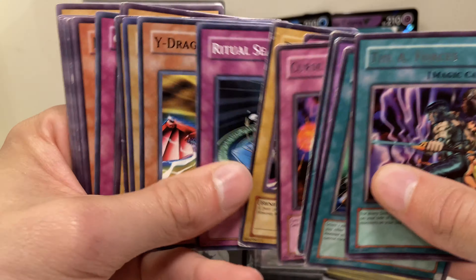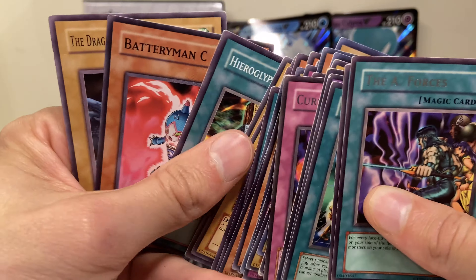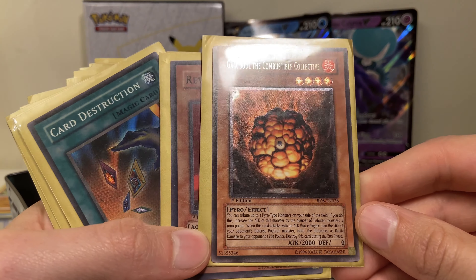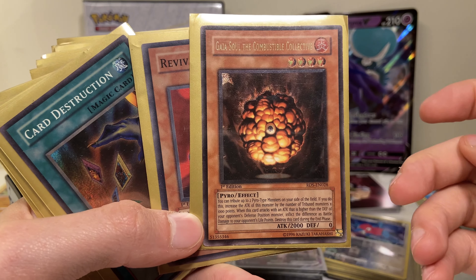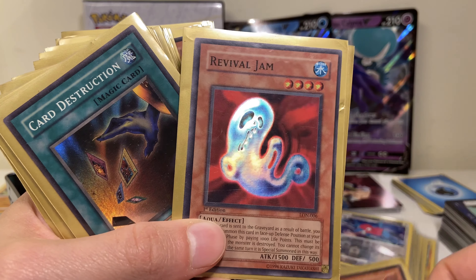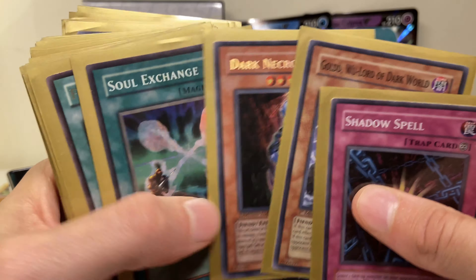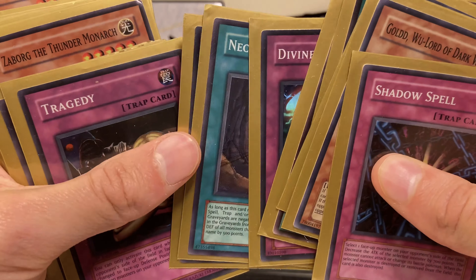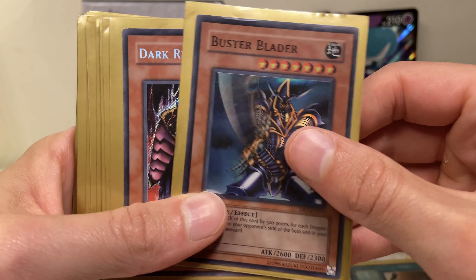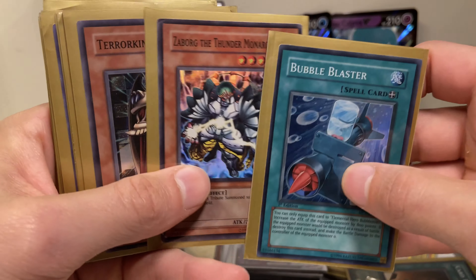I don't really know why some of this stuff is in the tin and other stuff isn't — it's just random. Got some non-form-fitting sleeves. Some of these are first edition. I don't remember a lot of set names, but they're probably all worth nothing because they're not in great shape. Got another Card Destruction. I don't know if this is a deck I was using or something, but it was probably a horrible deck. You can let me know down below how bad this would have been back then.